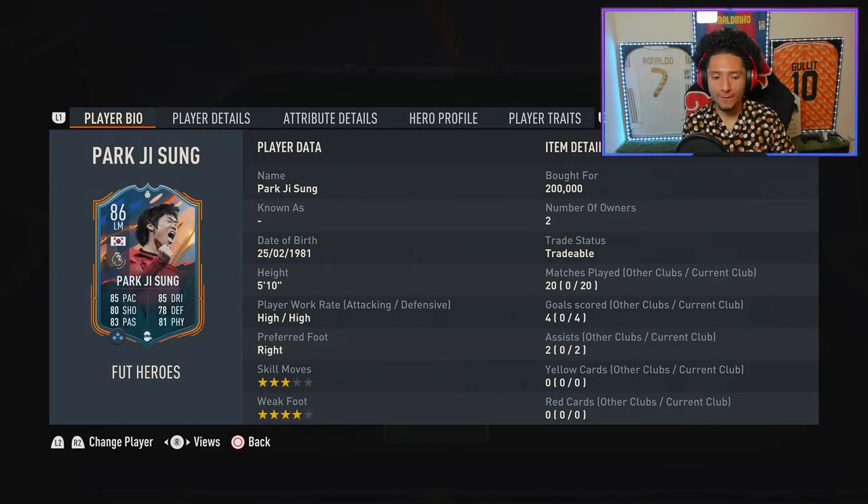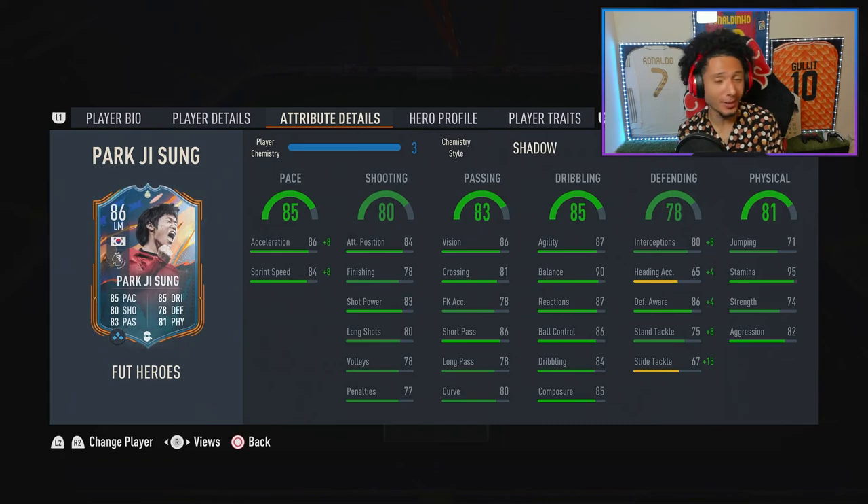If you stuck around this long, smash that like button, hit subscribe if you're new, and comment down below. Final verdict for the one and only Park Ji-sung: 20 games, four goals, two assists. He didn't have many goal contributions, but this guy is a warrior. His dribbling is very solid, he has that aggression, he's kind of like a Kante — he can run up and down the field and when he needs to finish it, he can. Final verdict: a nice 8 out of 10. He's not too expensive, he's in the packs, and he's so versatile. Much love everybody, peace out.